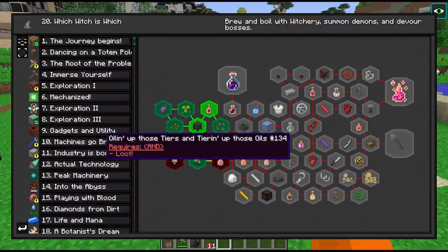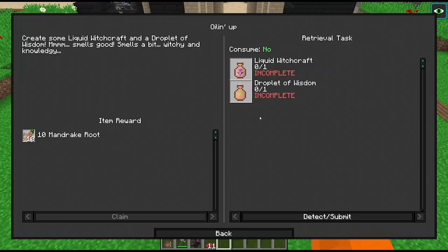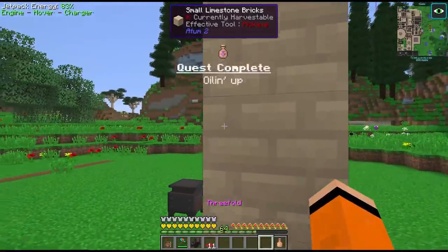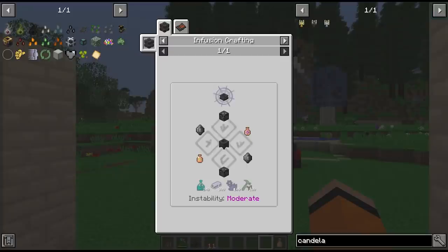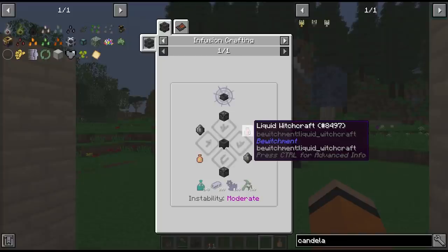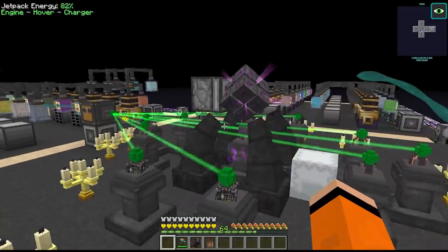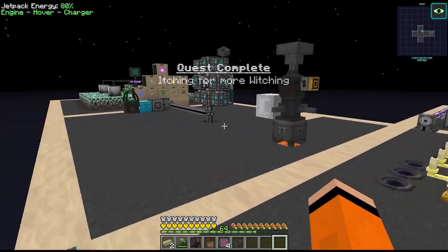We need liquid witchcraft and a droplet of wisdom - this is what we need the elder saplings for. And this one is just mandrake. That now unlocks the quest for the cauldron, which we do need our altar for. We already have the mortem chunks and alchemical constructs and we just got access to this liquid witchcraft and droplet of wisdom. We're crafting the witch's cauldron! Itching for more witching - I like that.